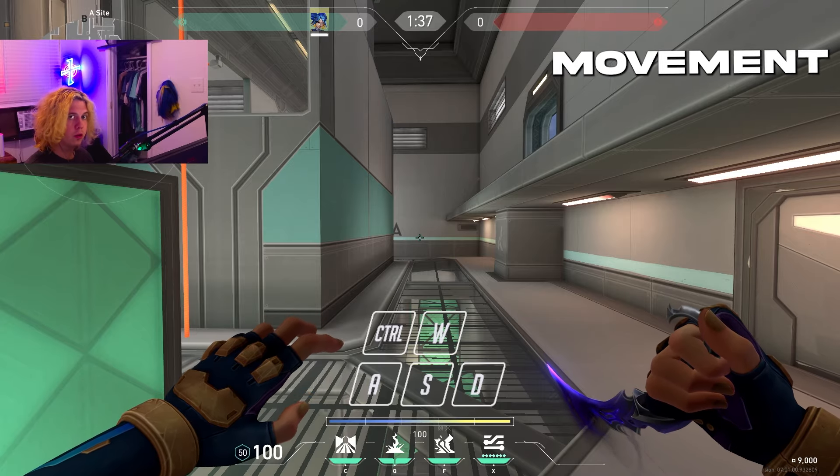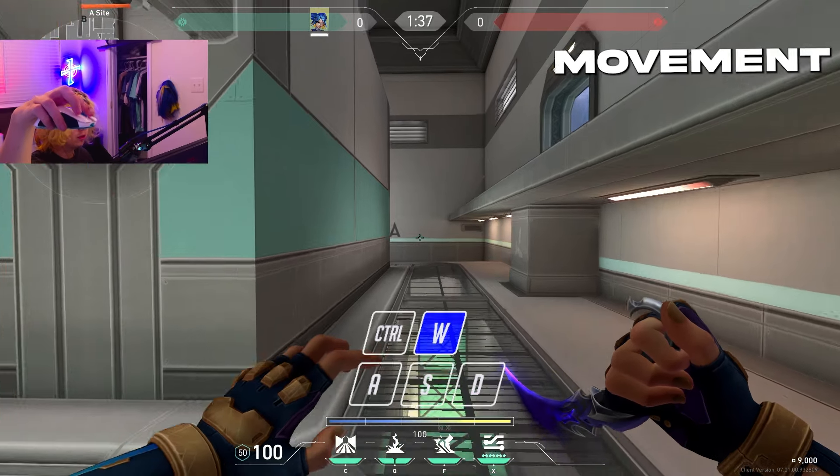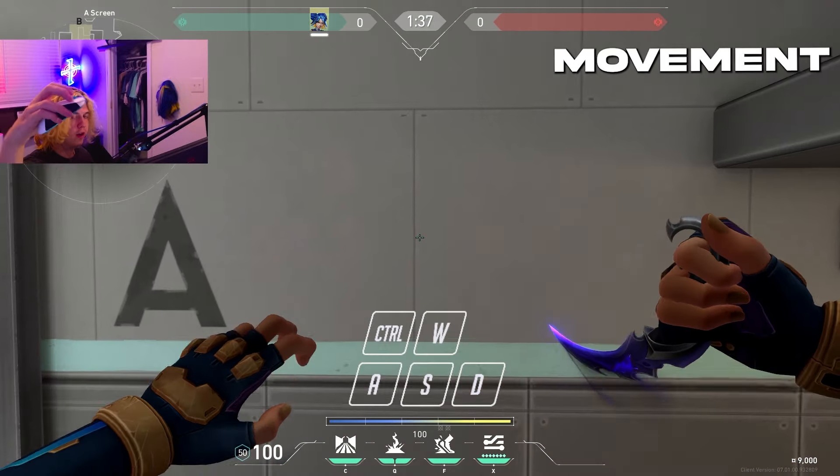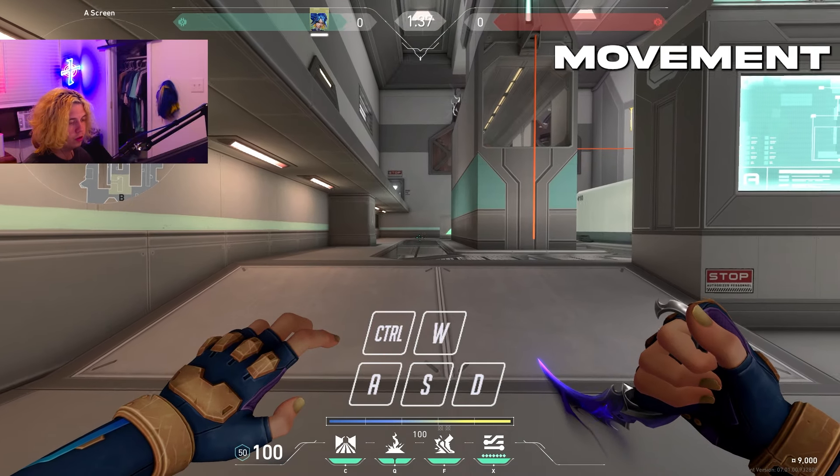Let's start with the basics. The first thing you want to do is learn how to jump consistently. As you can see, you just hold W, jump in a line, and practice that jump right as you land on the ground. Once you get that down, you can do this.